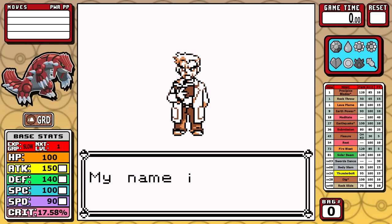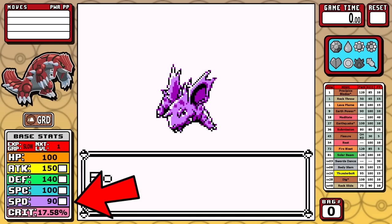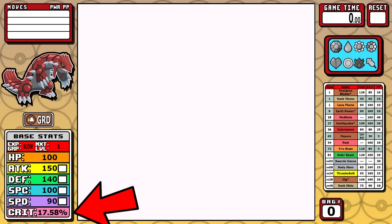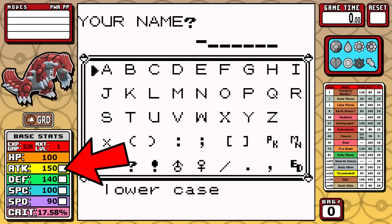Looking at these stats, Groudon's worst one is 90, and that's in speed, and that's really all you need to know. As a box art legendary, it's exceptional in everything, and the 150 base attack stands out as the most impressive thing here.